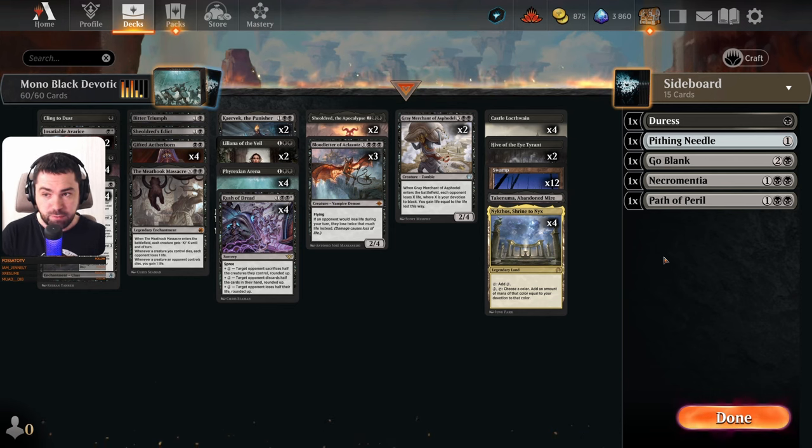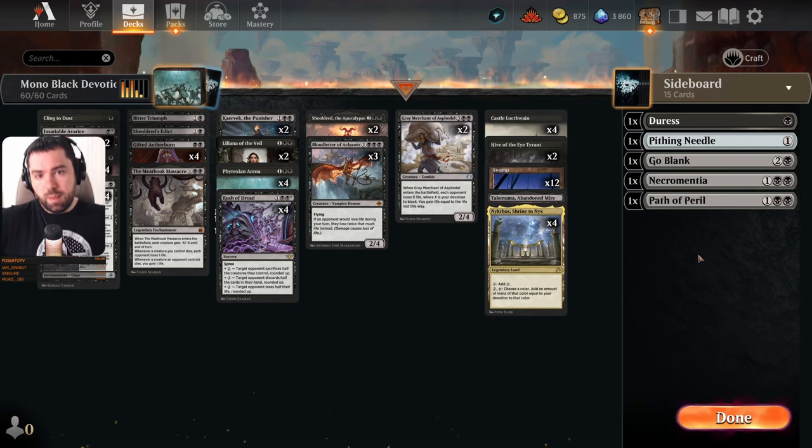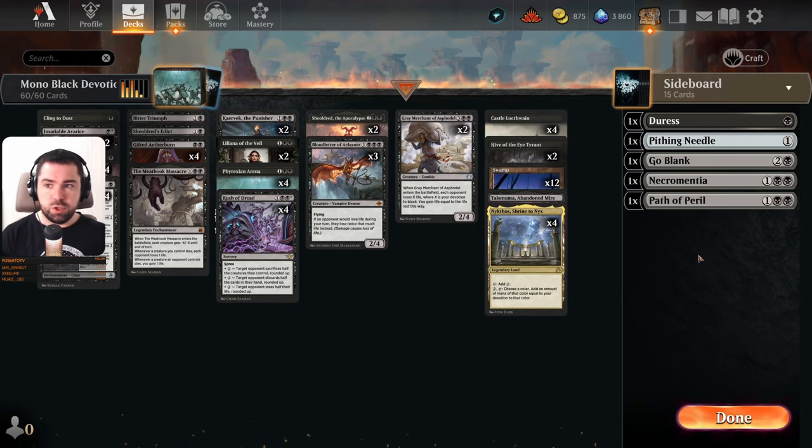Something happened with the sideboard so we can't see all the cards. But our sideboard contains: four Leyline of the Void, one Extinction Event, one Deadly Cover-Up, two Duress, Pithing Needle, Go Blank, two Necromancer's Path of Peril. I will post the full deck list on MTG Arena later so you can see all sideboard options.